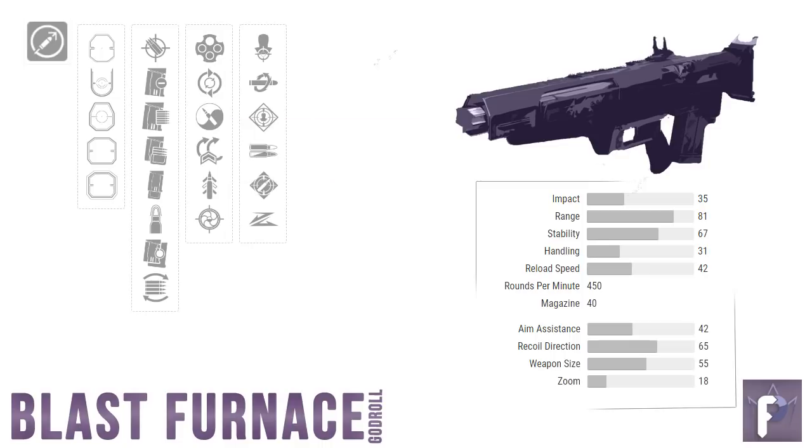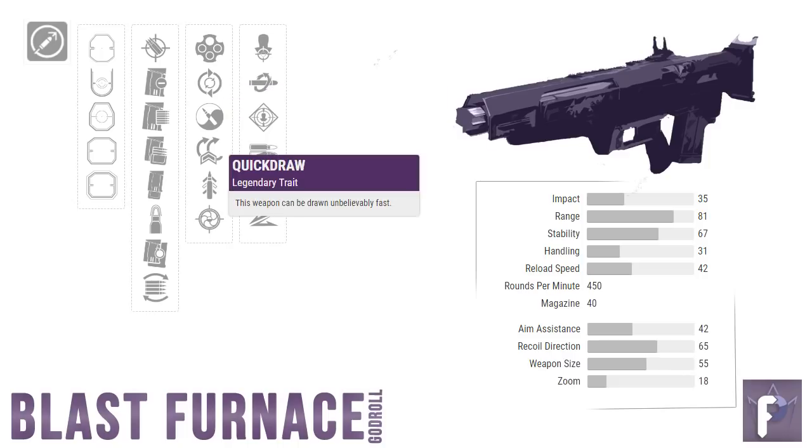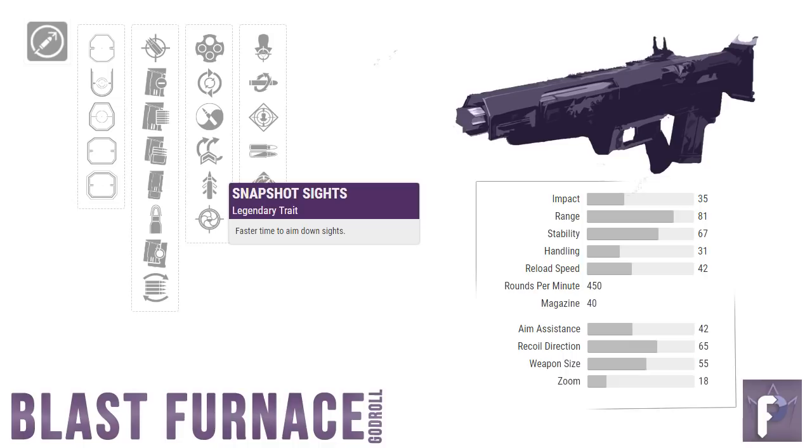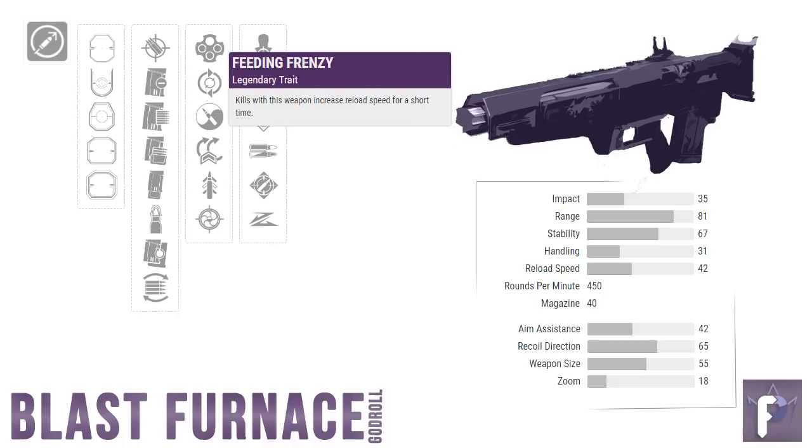Everything else in column three ranges from mildly okay to great. Zen Moment is a fine pick for controller players — if you're on PC, that means nothing to you. Quick Draw: drawing your weapon very fast is literally always a good thing, and likewise for Snapshot Sights — faster ADS time never hurt anybody. Outlaw is a perk we love and almost always recommend, but it's actually not the winner today. The blue ribbon here is Feeding Frenzy — a rare weapon perk. You get a faster reload, but you don't need to trigger a headshot kill to get it. Reloading after any kill with this weapon will give you a quicker reload time. Beautiful.